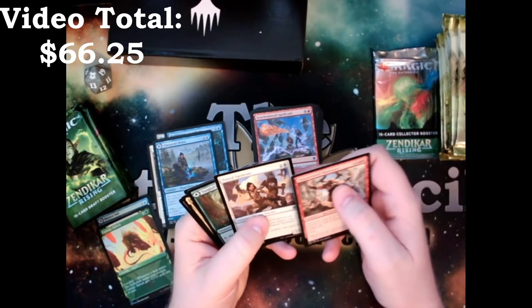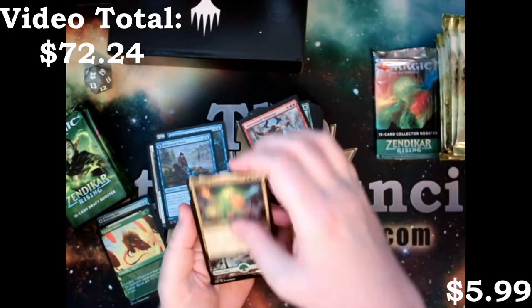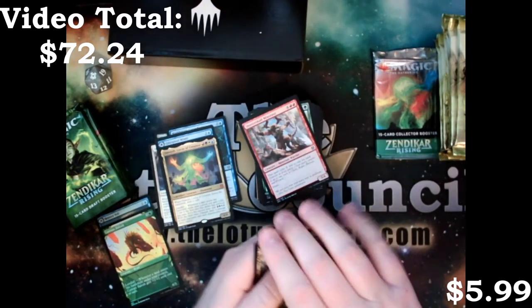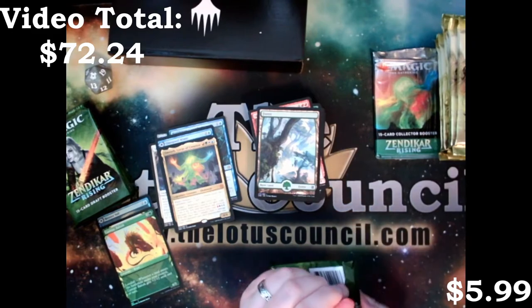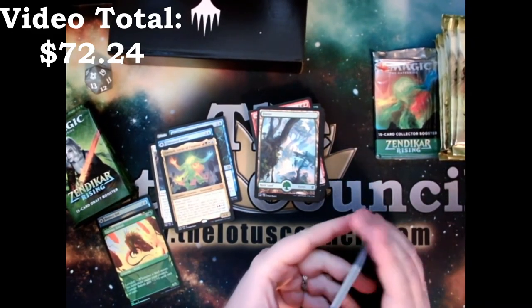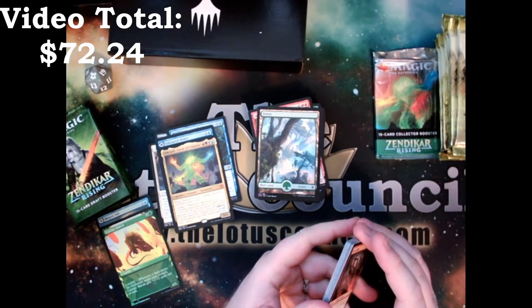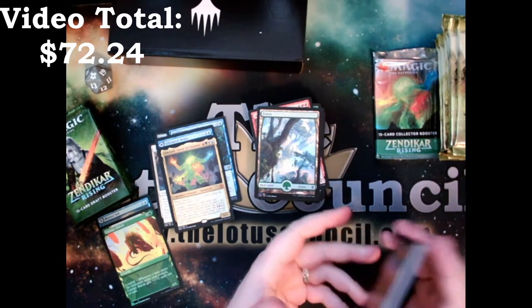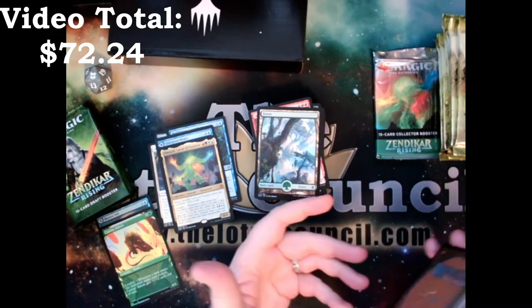We got a Shatterskull Minotaur, Paratactician, Tanglefoor Hedron, and a card that is now banned — we got an Omnath with four arms. If I'm playing casual and somebody wants to proxy cards, that's cool. If they're doing it to pub-stomp people and play CEDH at a casual table, I mean, they are a jerk, but it's not because they're proxying — it's because they're pub-stomping.